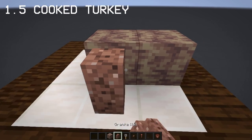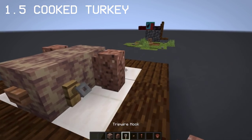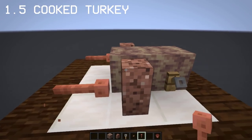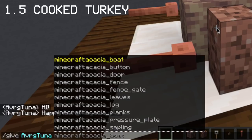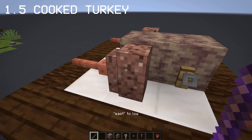Since we made a turkey, I'm now going to show you how to build a cooked turkey. For this, you'll need a debug stick which you can only obtain on Java. This is where we can connect the lightning rod to the granite wall.